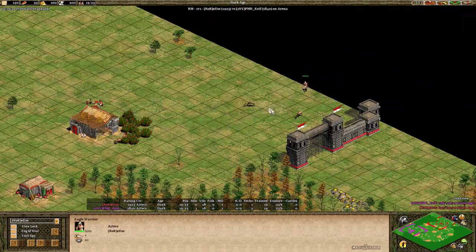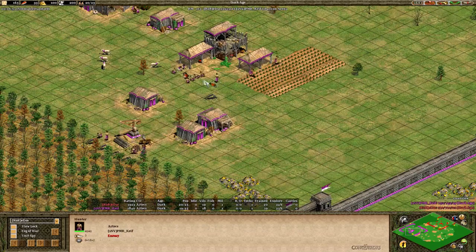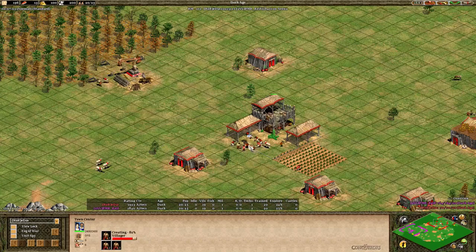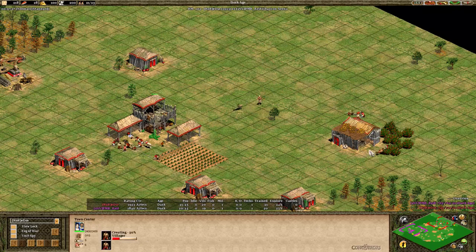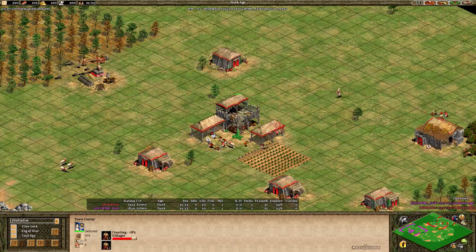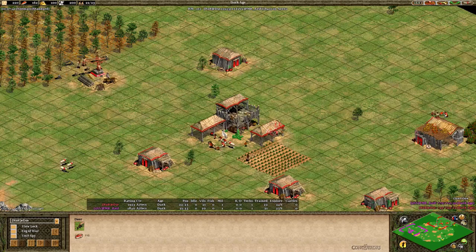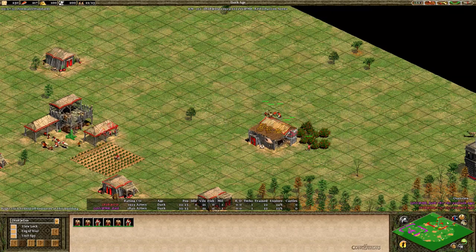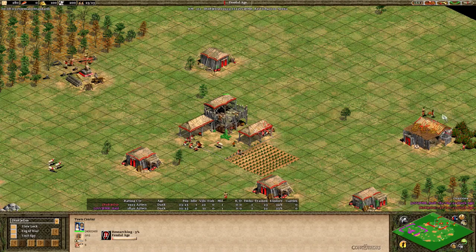Now he's going to start taking these deer and push more deer towards his TC with his scout. Eddie is at 20 out of 25 population and still sending villagers to gather food, leaving only his first four on wood. Six villagers here killing the deer underneath his town center. The advantage of having deer underneath your TC is it makes it easier to fast drop off your food — you can select the villagers and garrison them all in. With 500 food garrisoned, he clicks up and drops off the food from that deer.